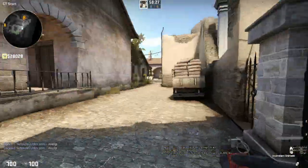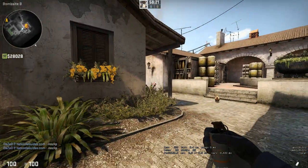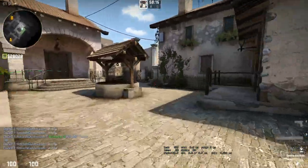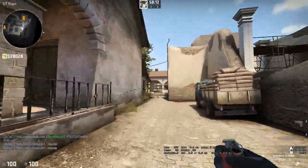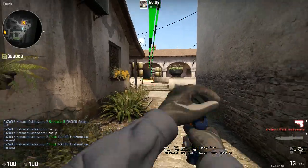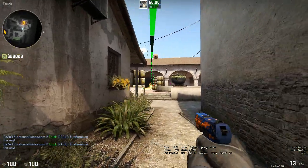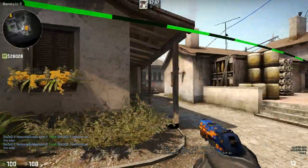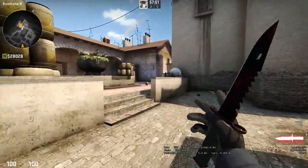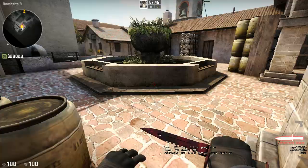If they go B and you set this up properly with a guy who has a smoke for a retake, you can throw it basically at the banana entrance — from art side or anywhere. If you have a Molotov that gets into trybox, you know this guy's going to be trybox, so you know they have one in trybox. 4v5, you come through, this is smoked, you get a guy on the smoke. Hopefully you can win the round 50% of the time — obviously a lot can go wrong, but that's the target.